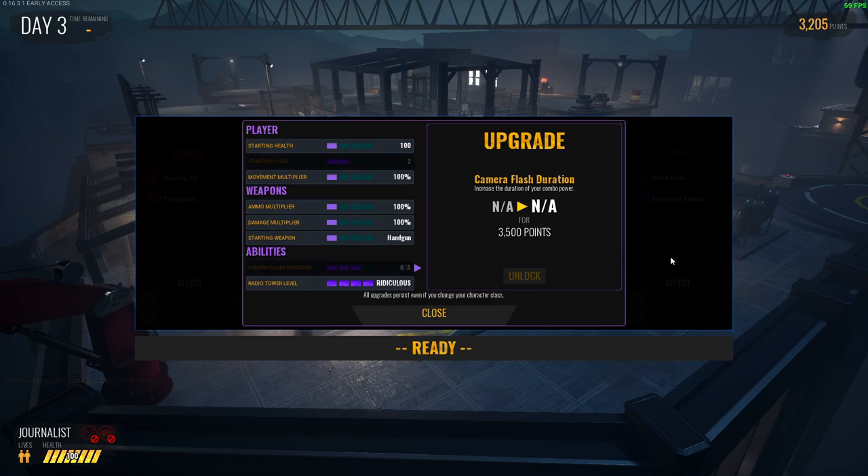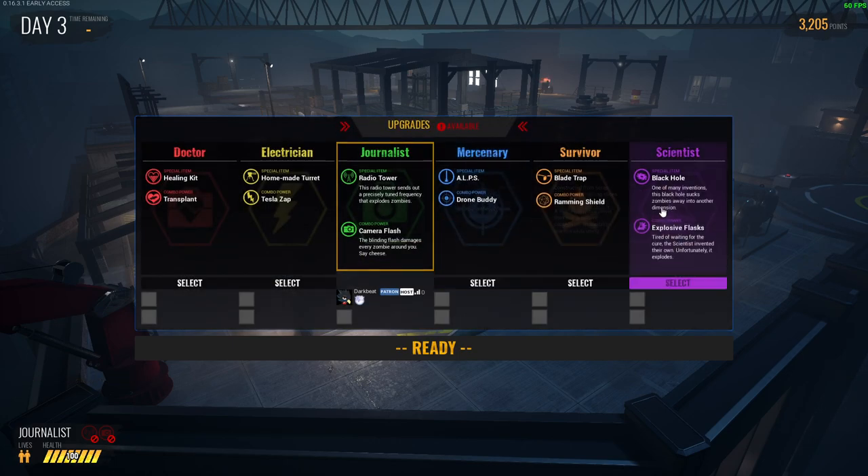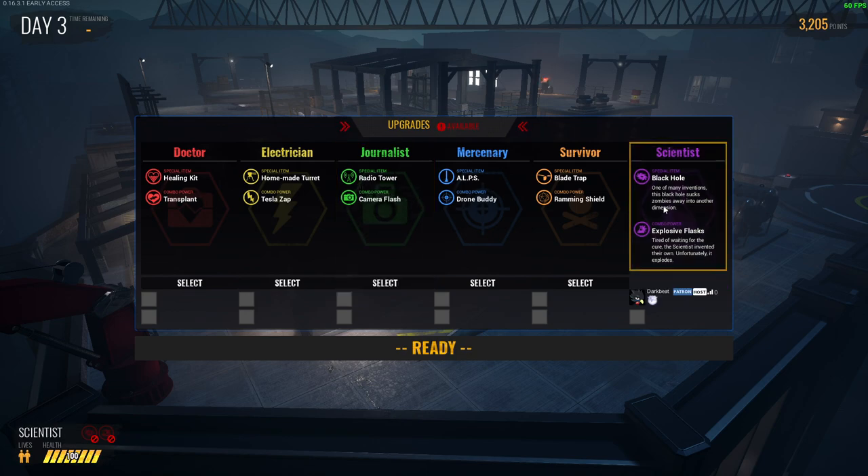Most of the abilities can be upgraded a total of three times, and each upgrade will carry over to the other survivors if you decide to switch between them. So let's take a closer look at each of the character's abilities.